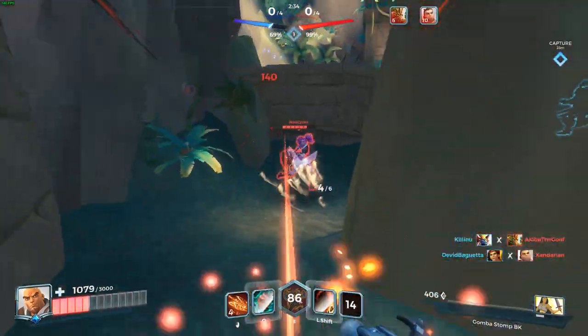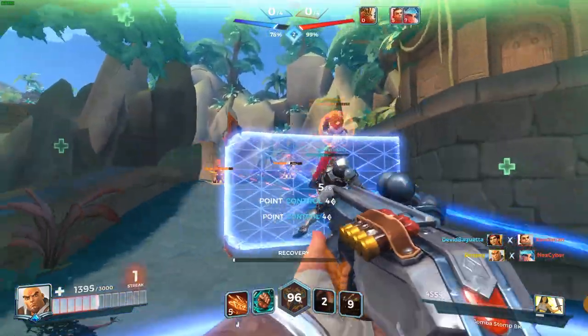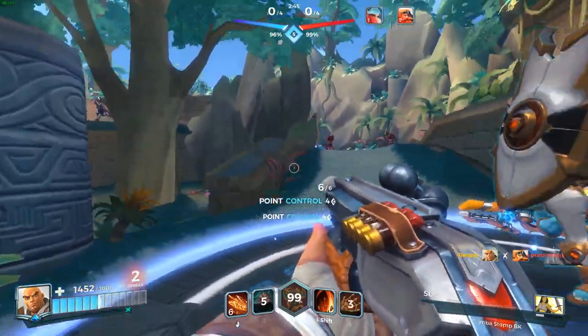Even though Buck has a shotgun, I highly recommend going for headshots whenever you can because it increases your damage by twofold. Not only that, headshots give you 1% more ult charge compared to regular body shots. As a result, headshots are so important if you really want to play Buck to his maximum capabilities.